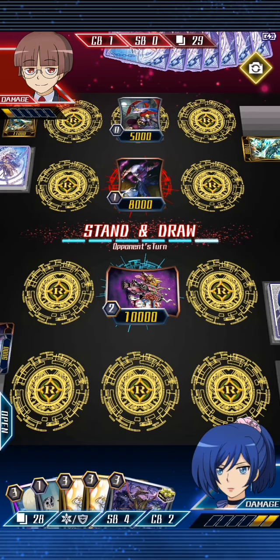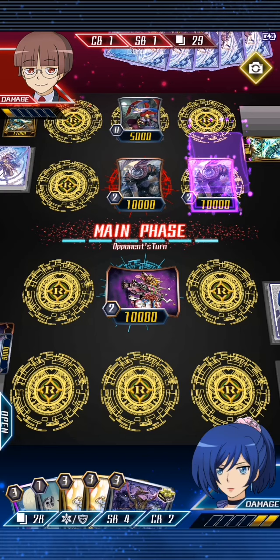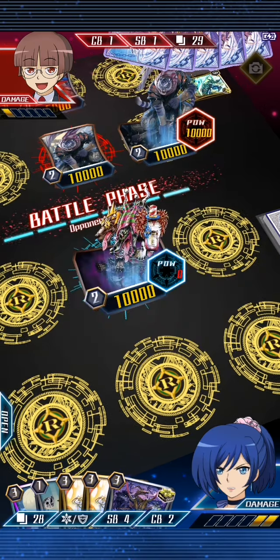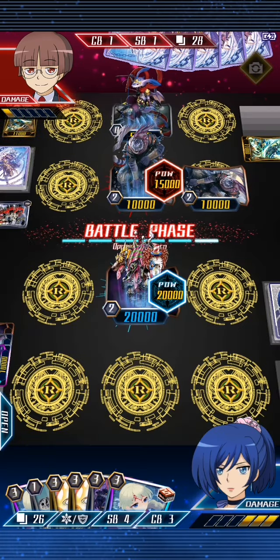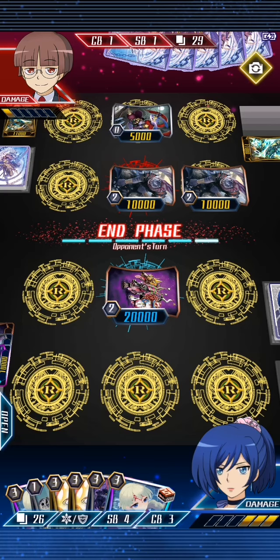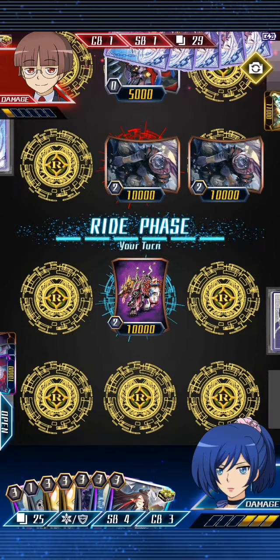Nitro is at a little bit of a disadvantage here, just with the lack of grade twos in hand and lack of protection. That was a good defensive draw, which means that Zero now has a hit trigger. But unfortunately that also puts Nitro on three damage. But thankfully he doesn't have the Liqueur in hand — so will he go for the Liqueur or will he go for the Golden Beast Tamer? That is the question.